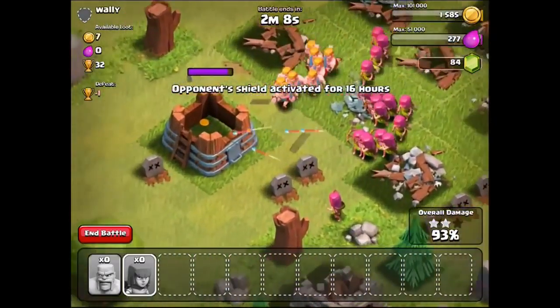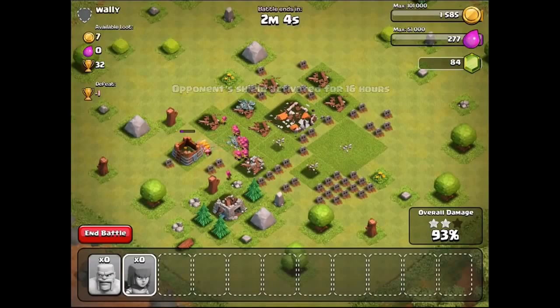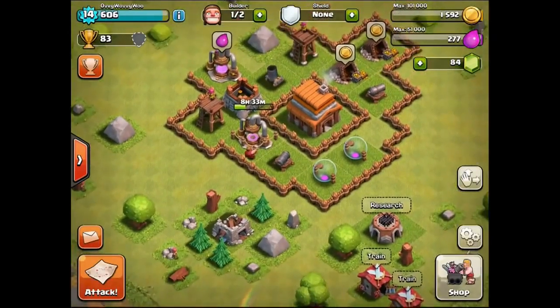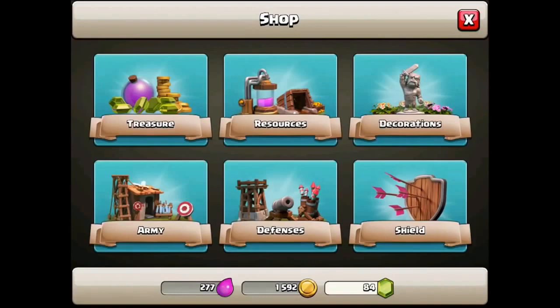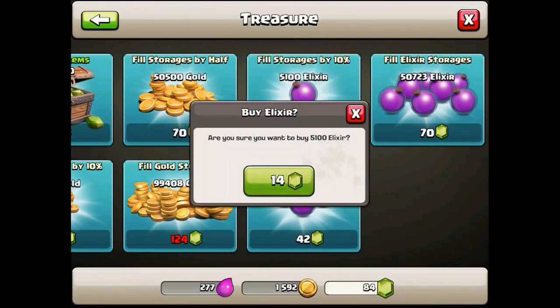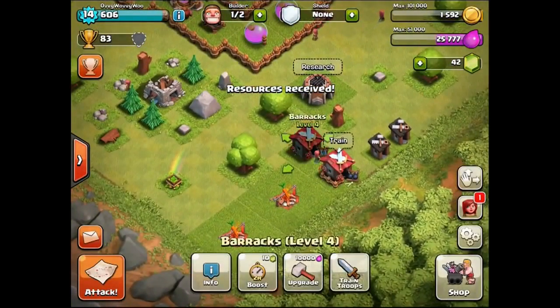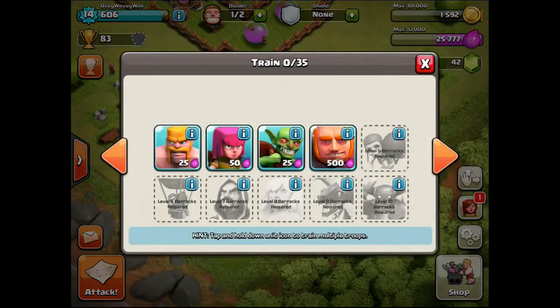There they go onto the final person — that was super easy and now we have no people. We might have to get some elixir from the treasure shop. We can fill our storage by half — awesome. Now we have plenty to go train our troops. This system works pretty well for me at the moment.